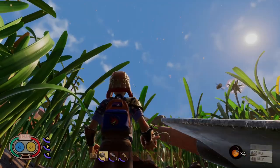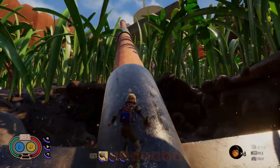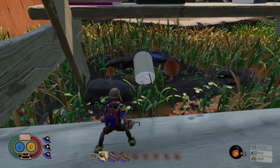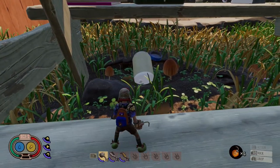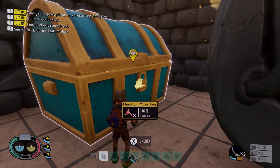Starting off with the picnic table — just a reminder, you can get up onto the picnic table a lot easier now by blowing up the rock underneath the big shovel. There are actually two of the molars below us, but I'm going to start with the top of the table and work our way back down.